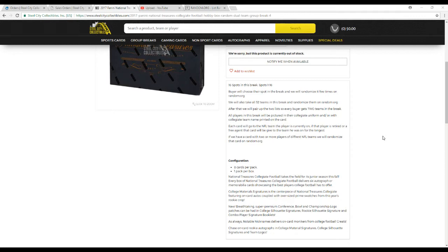All players in this break are in their collegiate uniforms. Cards go to the team as printed on the card, the NFL team they're on now, or the team they played for the longest if they're retired or a free agent. If we hit any duels in this box, we will random between those two teams.